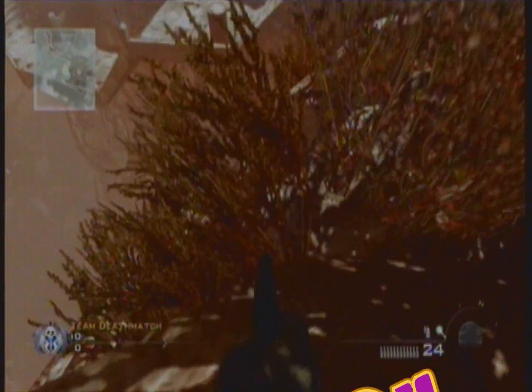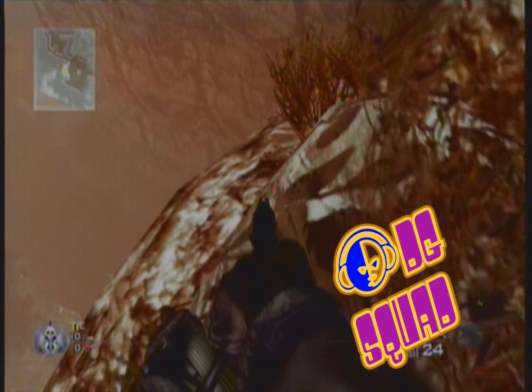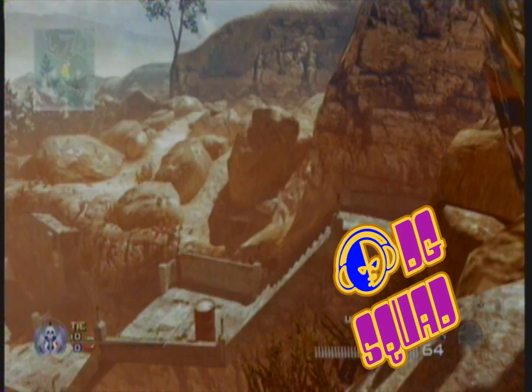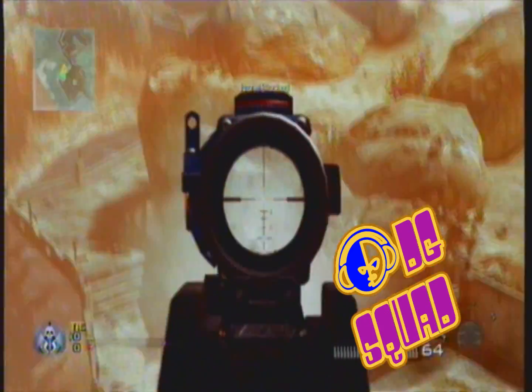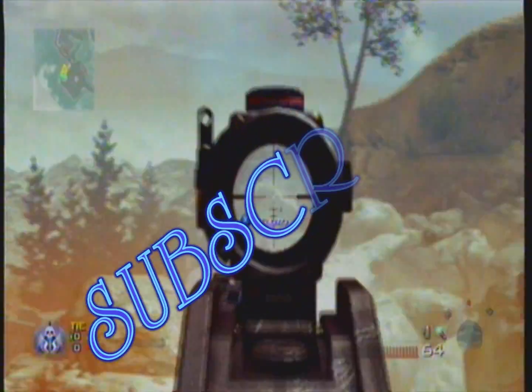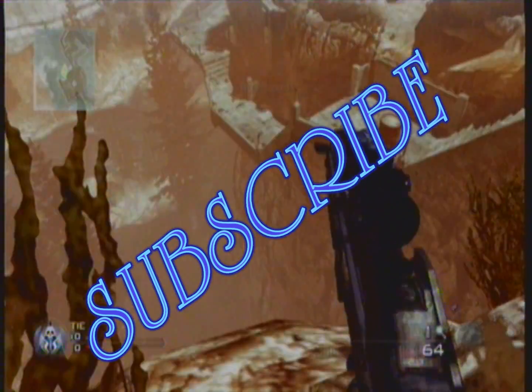Spot five is the best spot in the map for any sniper. Just lie down here next to these rocks — you're protected from the right, which is pretty cool — and you can just pop them all off as they're running through there. Please comment, rate, and subscribe.